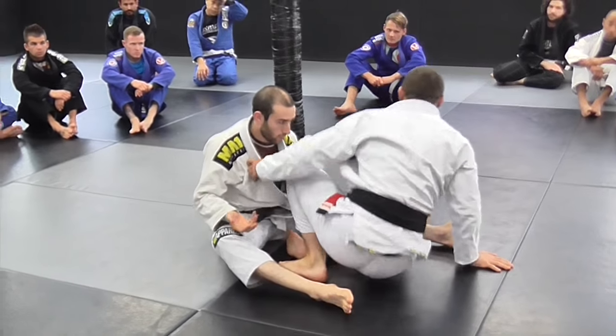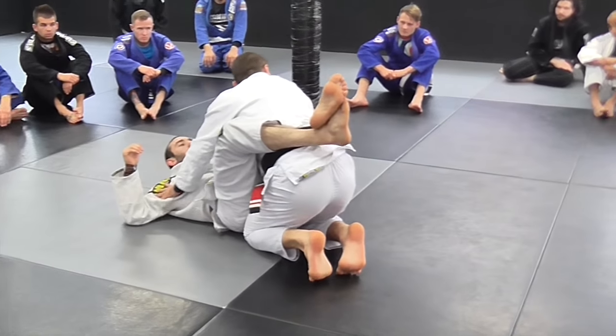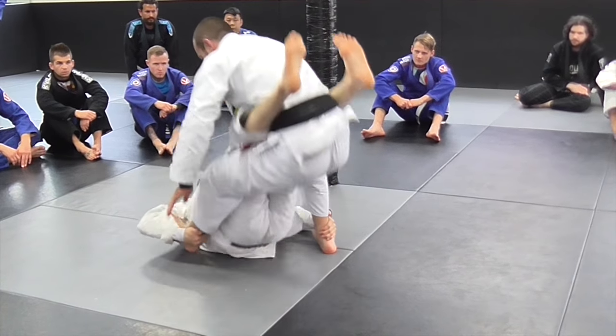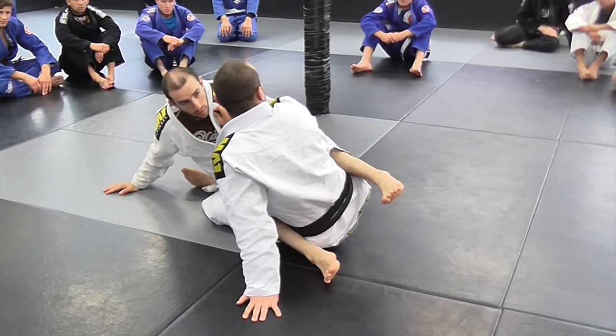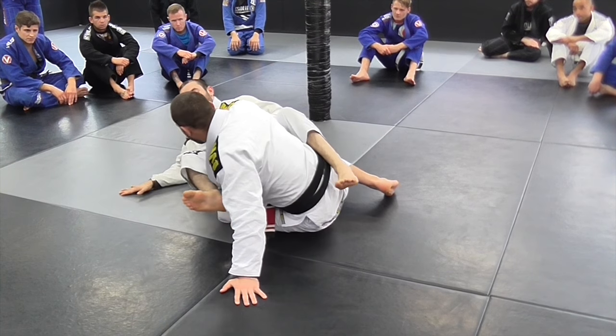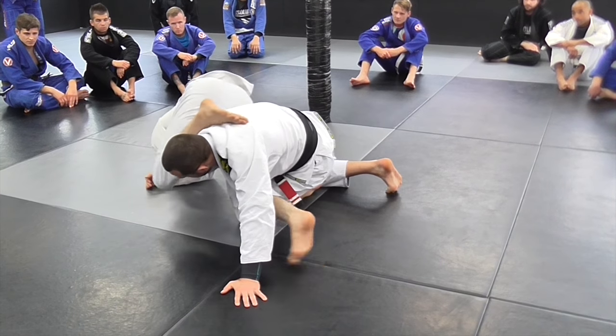A note for the person on top: we're going to deliberately do this wrong, but you need to know to do this right when it happens. If he does get me over and I want to get back up, do not push on that chest — you will leave yourself exposed to the arm bar. So if I push here and go to get up, he can attack the arm.